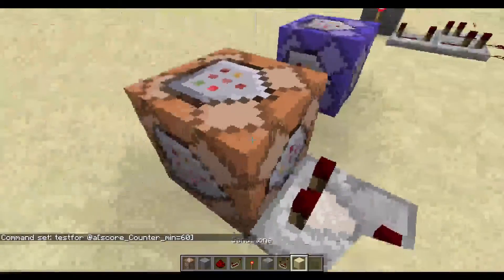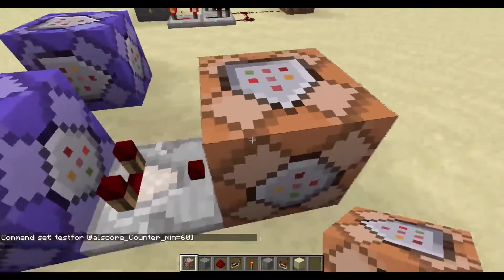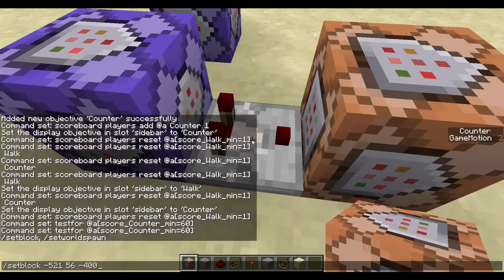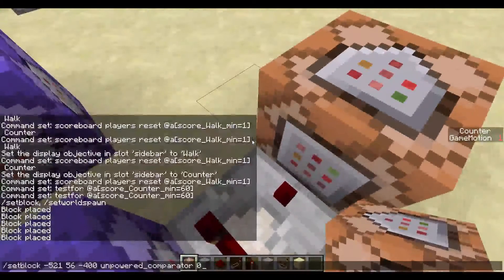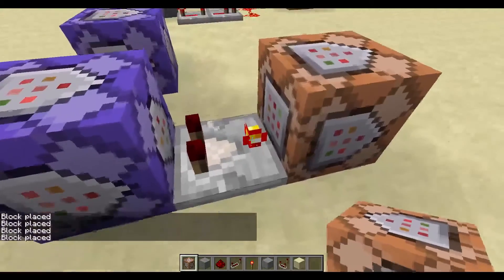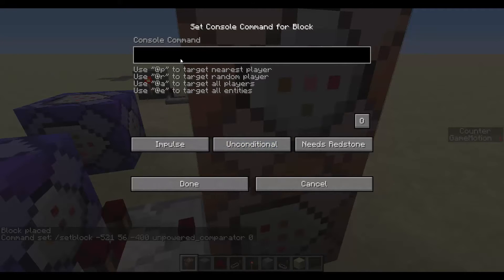You then want to add a comparator at the circle — not the arrows or the square, specifically at the circle. Make this repeat and always active so it's always testing. For the next command block, it doesn't matter which way it's facing. Use setblock with tab to auto-fill coordinates, and set the block to an unpowered comparator. Cycle through the data values to find the correct facing direction.